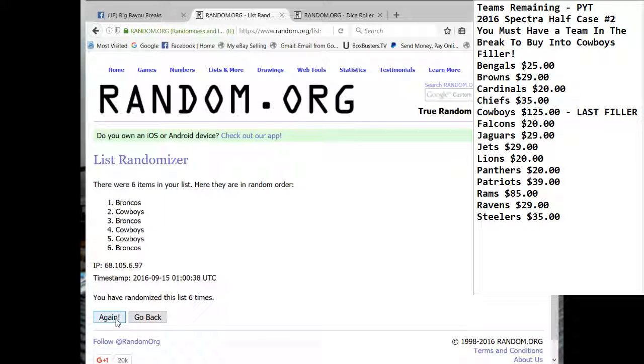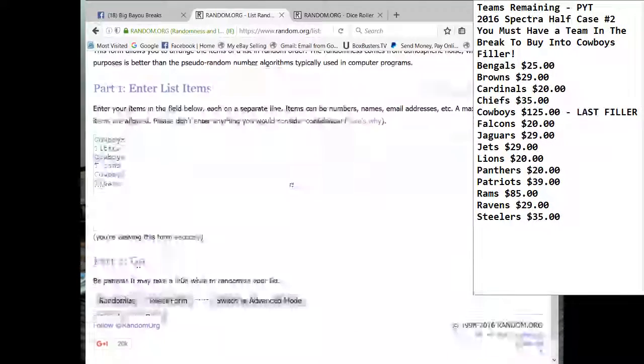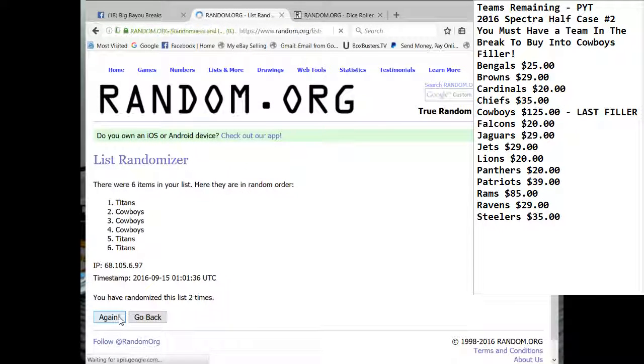Cowboys and Titans is next — Ezekiel Elliott and Derrick Henry rivals dual patch. Going six times. Result: Titans win. You're just striking out all down the line, aren't you, Billy? Titans get that one.